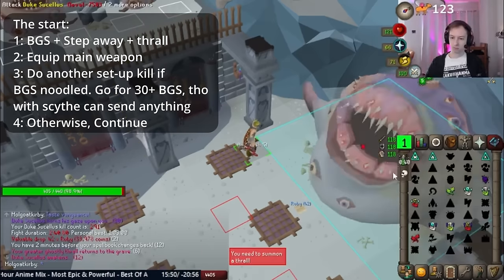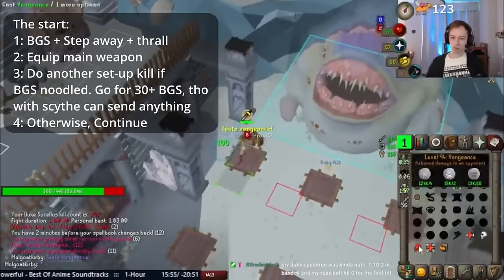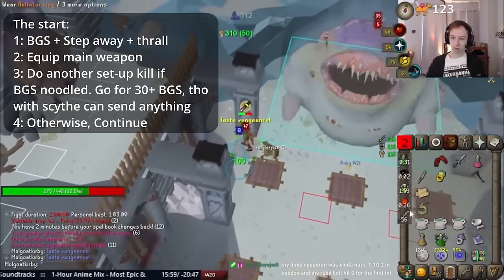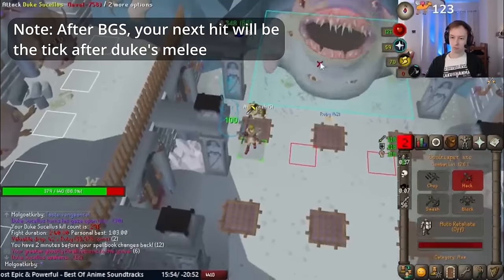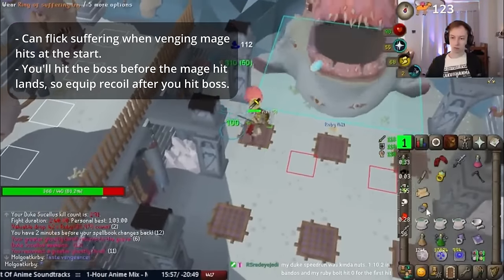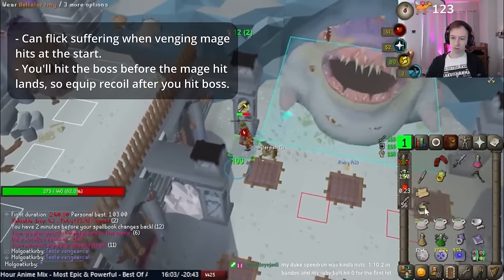Now for the actual fight: start by BGSing the boss, then stepping away and equipping your main weapon. If you miss, you can complete the kill normally with life-saving equipped to get another attempt quicker. Assuming you hit, let's go over the venge procedure. After stepping back, the boss will either mage or melee you — it's RNG. If it doesn't melee, step in at the last second to pop a venge without losing it to chip damage. If using Scythe or Arclight, I recommend stepping back after you get your next hit off and taking the second venge.